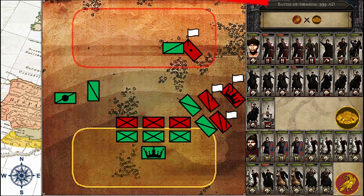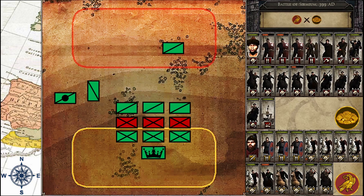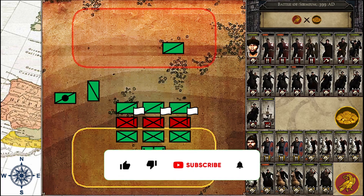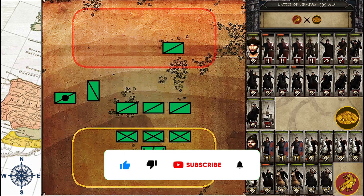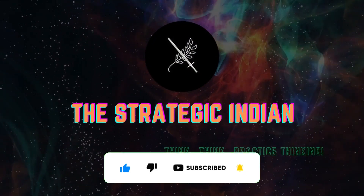Meanwhile, their wavering infantry and projectiles shall finally join battle, only to be overwhelmed in a hammer and anvil which will see their hubris ground into a fine dust to be scattered into the four winds. This has been the Strategic Indian, signing out.